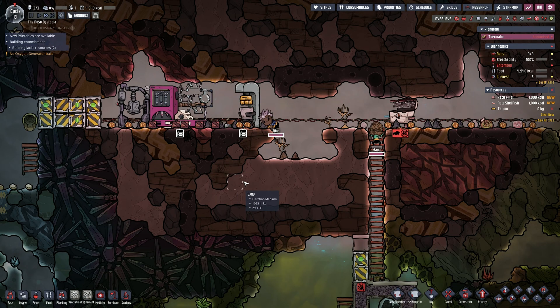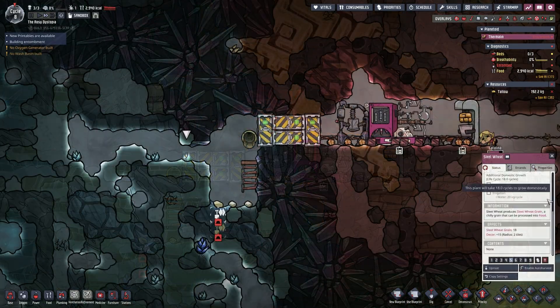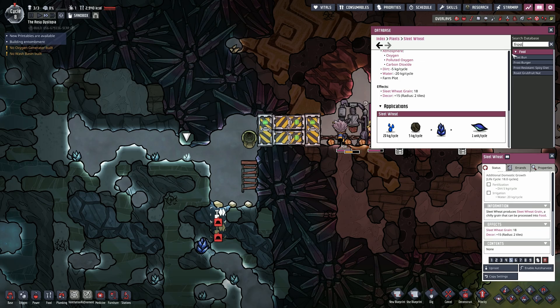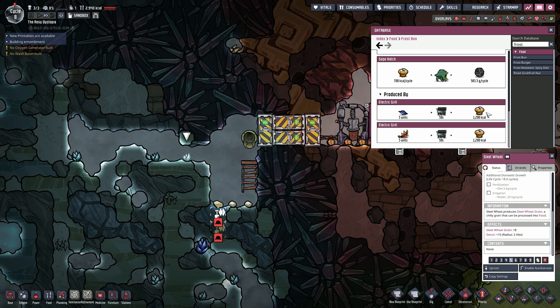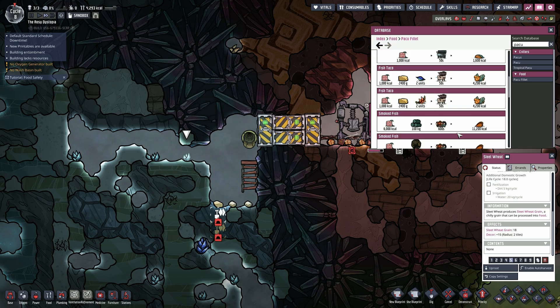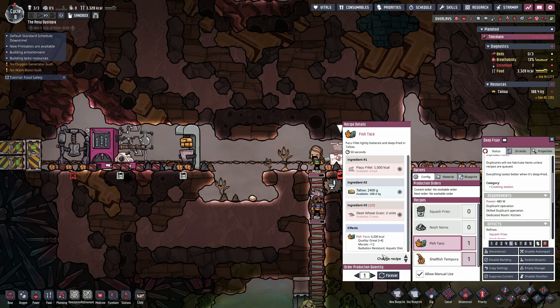Paku in particular are super easy to ranch, and each wild sleet wheat gives you 18 grains every 72 cycles. I always rely on wild sleet wheat and frost buns to keep my dupes fed, but that's only 1,200 calories per 3 sleet wheat grains — so 400 calories per grain. One paku can be turned into 1,600 or 1,800 calories, so 2 grains plus one paku equals 2,600 calories at most, and you have to cook two meals. Whereas fish taco gives you 4,200 calories, a bigger morale boost, and is cooked just once.